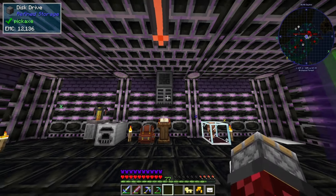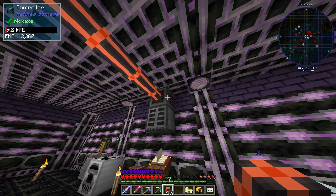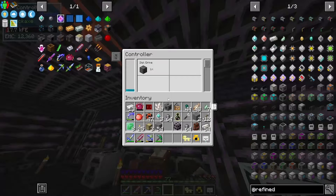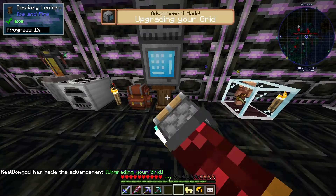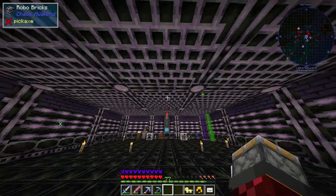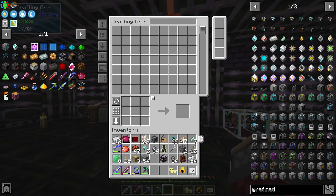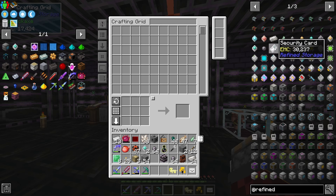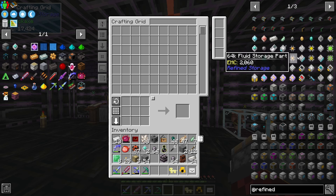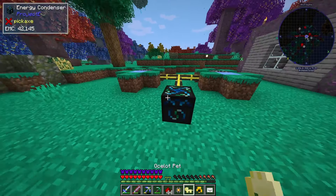I guess we could put it here, put the drive here, and hook this up. Power - there we go, it's got EMC! Now I want to make the crafting grid. We need to make drives - 1k storage pieces - which do have an EMC value. I don't want to get rid of those even though I've probably done this for the sixth time.